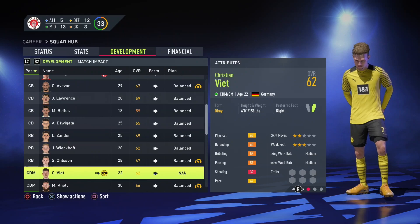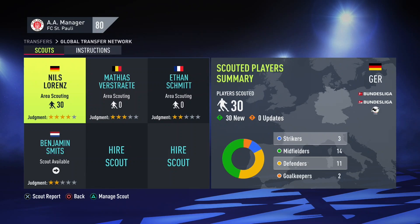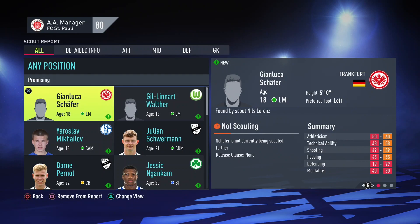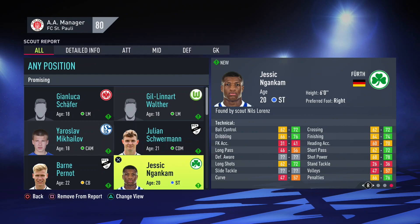For St. Pauli, for example, there are a lot of German players in the squad, which is obvious as the team is from Germany. With lower league teams, they normally sign players from neighbouring countries. For Germany, that includes the Netherlands, Denmark, and Austria, to name a few examples. So I sent my scouts to these countries and bought players from there. You then wait a few days to see scout reports in the global transfer network, search through them, and remove wonderkids, overpriced players, or players that are too highly rated.